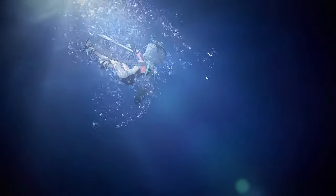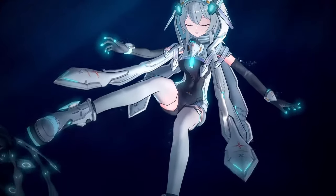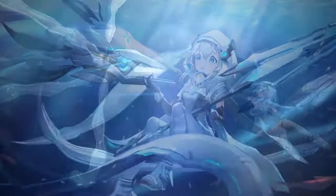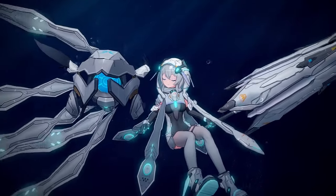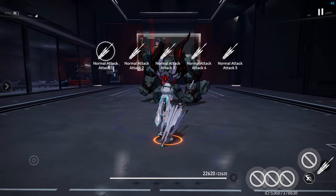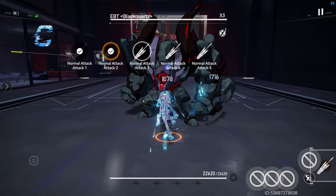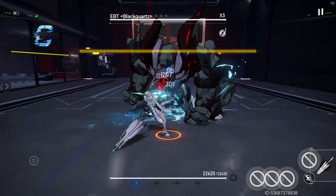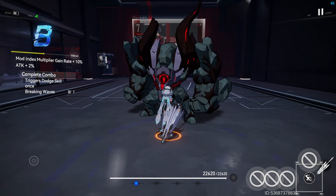Hello everyone. In today's video we are going to take a look at Countertide Leviathan — her skills, builds, and possible team comps. Countertide Leviathan is a water element healer DPS hybrid that belongs to the Asterism Pantheon and uses Trace as the resource to execute her skills. Her basic attack has five sequences and will grant her a Trace after every 15 hits.